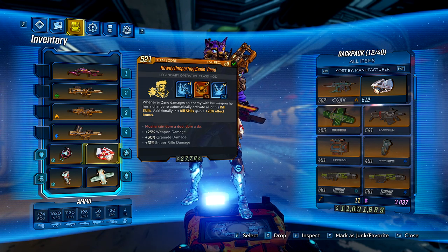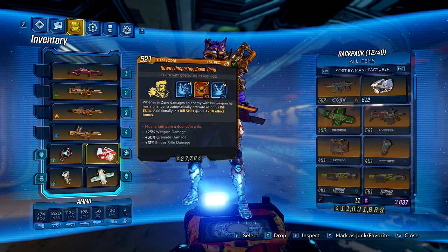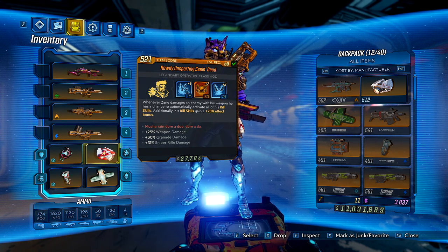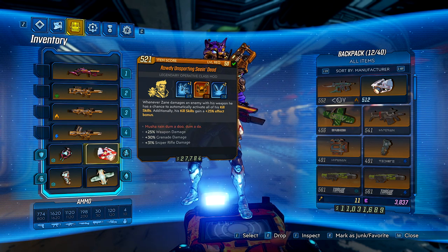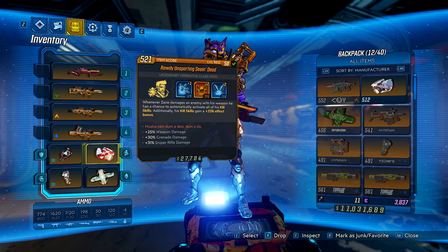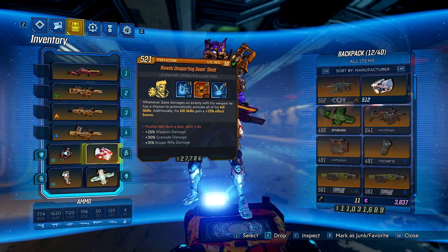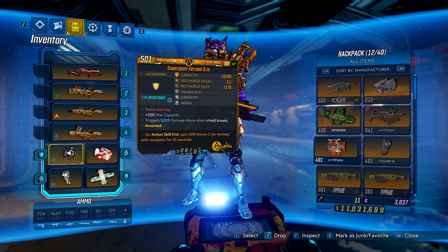The class mod is the Seeing Dead. Ours has weapon damage, grenade damage, and sniper damage rolls — the sniper damage isn't used but weapon damage is always great, and grenade damage helps with the Digi-Clone constantly throwing grenades. The talent rolls include Donnybrook and the extra projectile kill skill which are great. The fire rate isn't really relevant for this particular weapon but the other rolls are solid.